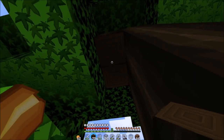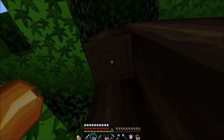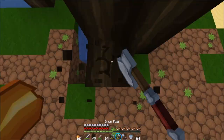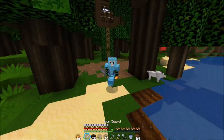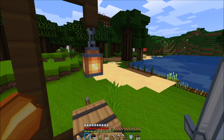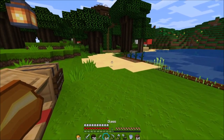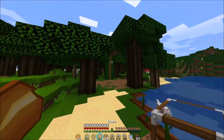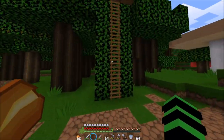I feel like it just makes it look more in the forest — more natural. Even though, obviously, there's no natural tree houses in Minecraft. We'll put some bone meal there and have some flowers. We've got our little farming area, and we need to plant the potatoes. That's something we need to do.